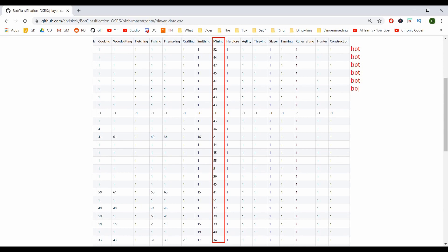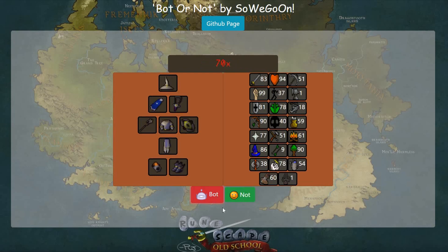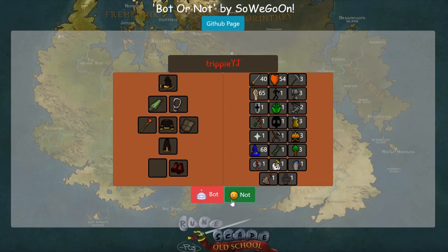We could look at the dataset and slowly try figuring out if we deem each player to be a bot, but that's difficult, time-consuming, and prone to tons of errors. This is where community member So We Go On really stepped up to develop a platform to go through and label each bot easily and efficiently. He made a Flask web application using the data we gathered, showing related item images based on their IDs and skill levels just like how we look at them in-game. It may also help to show derived numbers like mean, standard deviation, combat level, or mining level minus mean, so labelers wouldn't have to calculate those themselves.